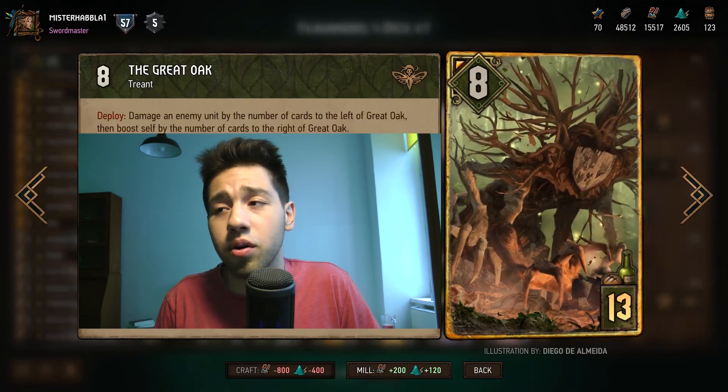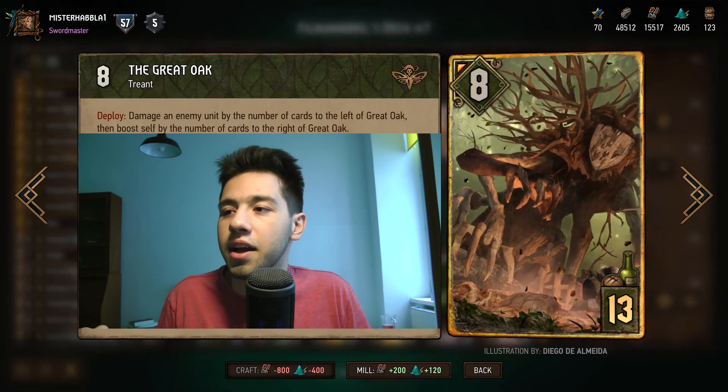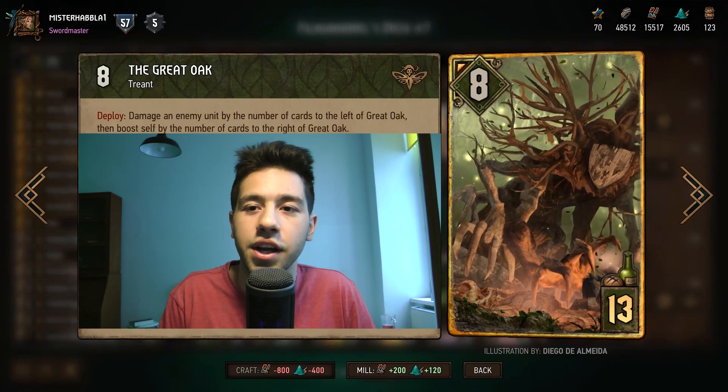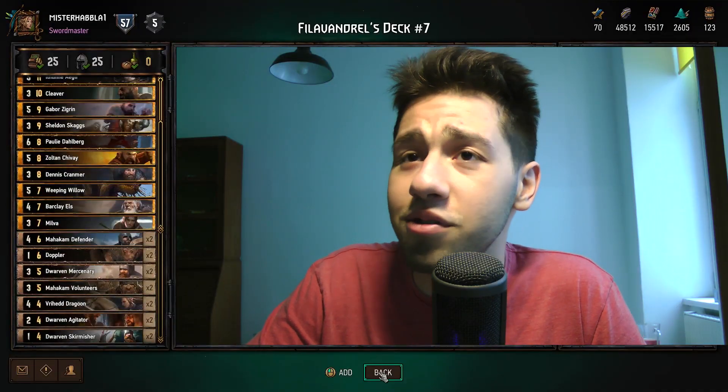And the last card is Great Oak. In a long round, this card is obviously bananas, and it gives the deck a more solid foundation for its short round. And that's the deck - let's go see the new season. We want to go back into Pro Rank, so let's see how far this deck can get us.